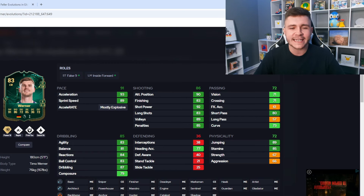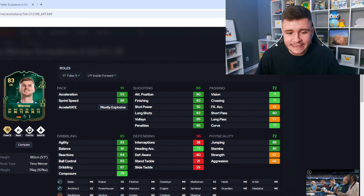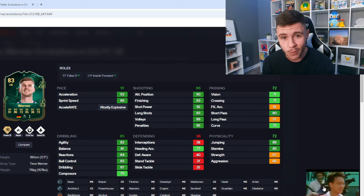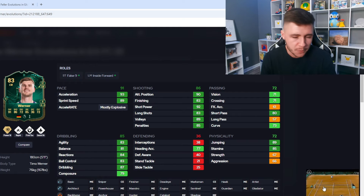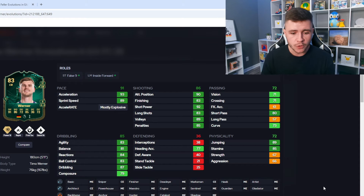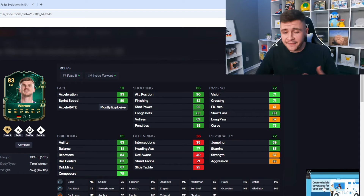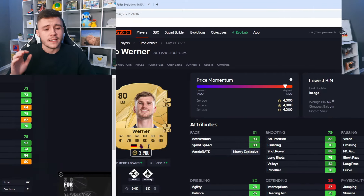We only have two more players. The second-to-last is Timo Werner. Every year he's a very OP player especially at the start of the game, and with the chained evolution you get an 83-rated card, four-star skill moves, four-star weak foot. You can use him as a false nine or inside forward. He has the Power Shot play style plus, Rapid, First Touch, and Quick Step — the Rapid and Quick Step with 91 pace is going to be so OP. 86 shooting is really solid for the start of the game. 72 passing is lacking a little but a chem style can help. 85 dribbling overall, and 72 physicality with 67 strength and 66 aggression so he won't be very strong, but his technical game makes him a very tricky player. For 4,000 coins, definitely worth it with the upgrades.